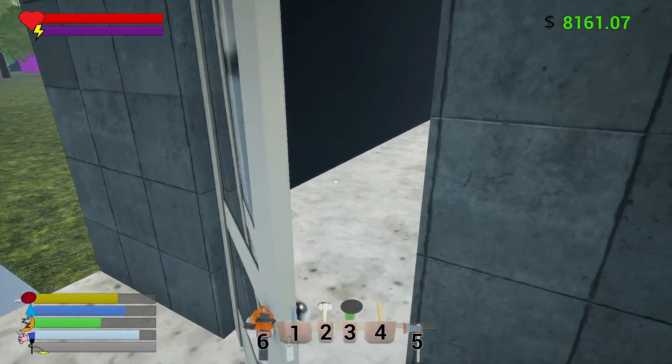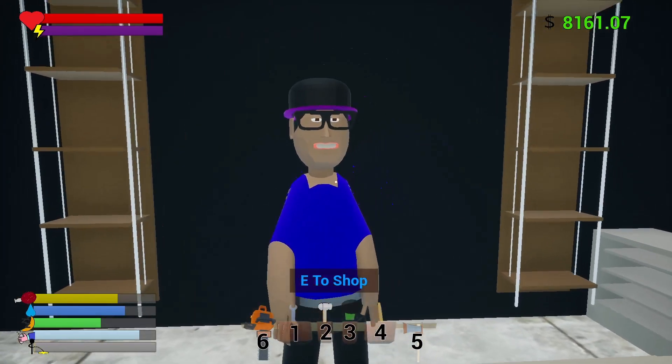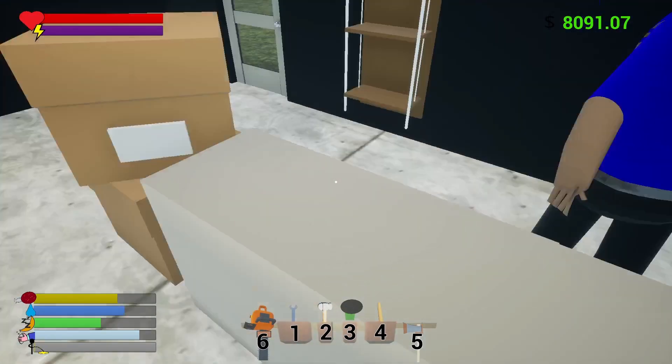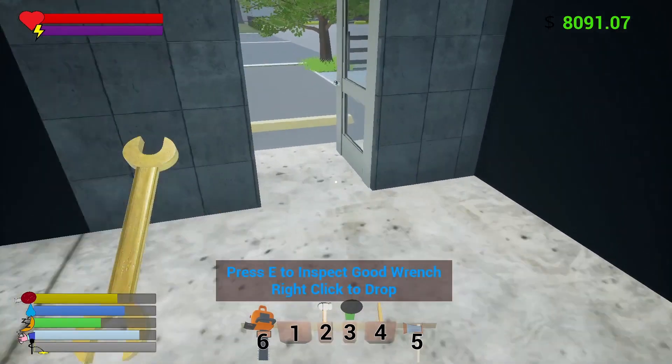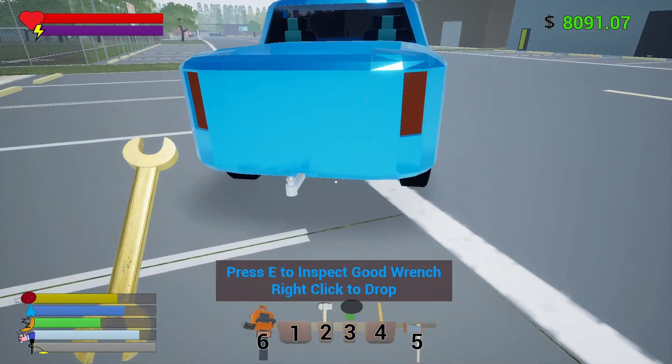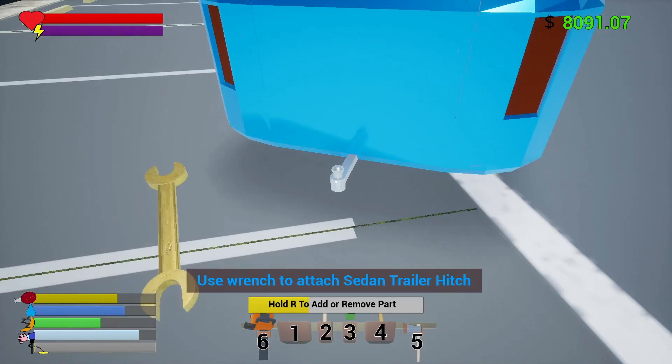We might go racing — we'll see what happens and how much time we have. So let's get our hitch on first so we don't have any issues. There we go — just a generic trailer hitch.